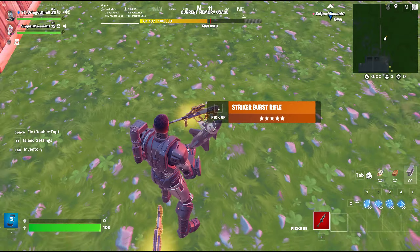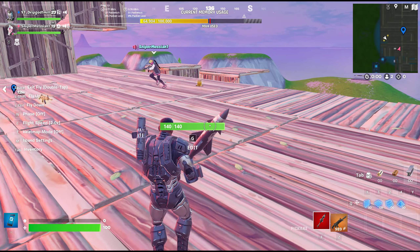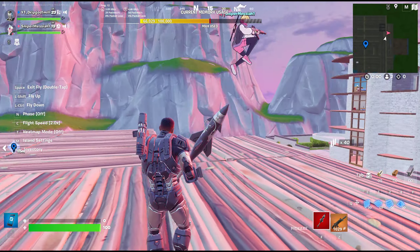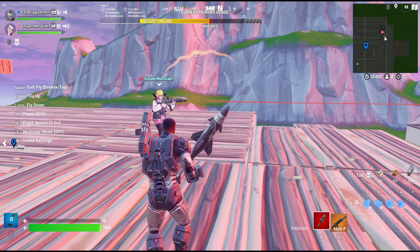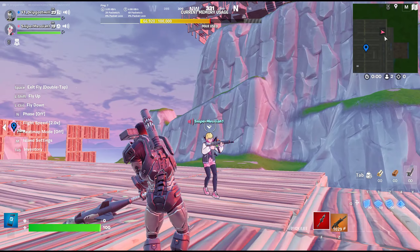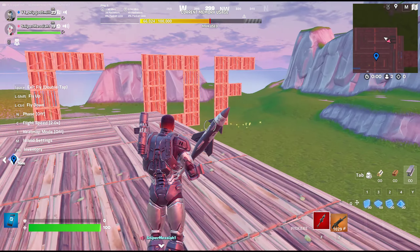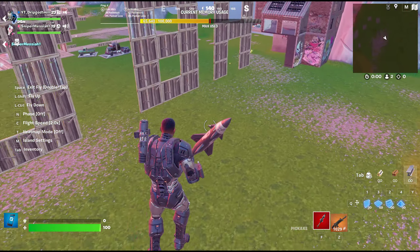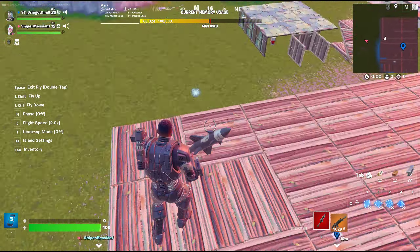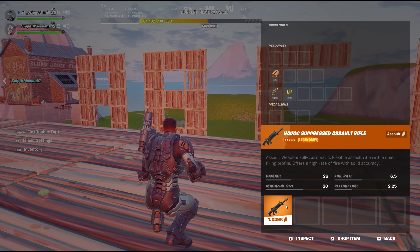I got a weapon that should boost the mood from all those failures — the Flamass, the first OG burst before the Striker Burst. No scope, amazing looking. I love it, love the sound — so nice. 37 damage, magazine 20, fire rate 2.25, 5.83, reload 3.69. It turns out A-tier is just burst assault rifles — that's to be expected, anyone coming into this video would have thought the same thing.